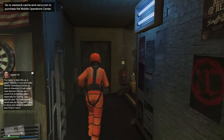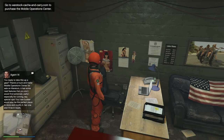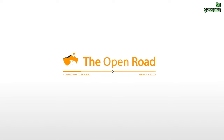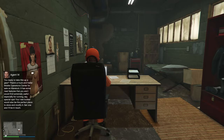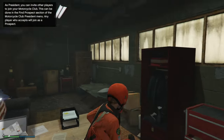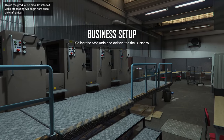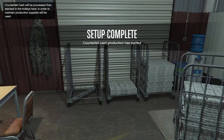One long cutscene later, we have got our bunker set up. We are now going to head over to our motorcycle club. We do need to retire from being a CEO so that we can become the president of our motorcycle club, because now we are going to get our hands on the counterfeit cash factory, which is one of the more efficient businesses for motorcycle clubs. We have our counterfeit cash factory set up. I have to head over there and do another setup mission. The good news is once we do these setups, there's really nothing else we have to do as of right now.